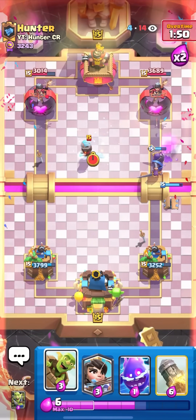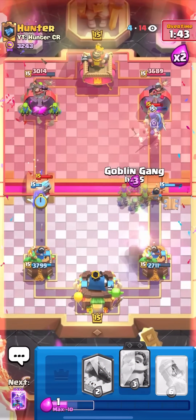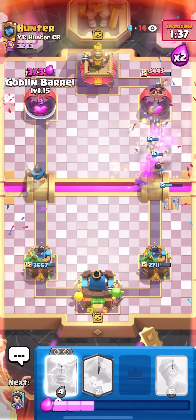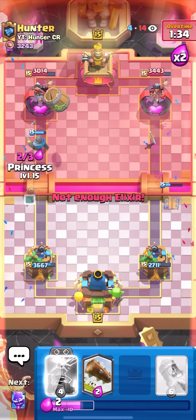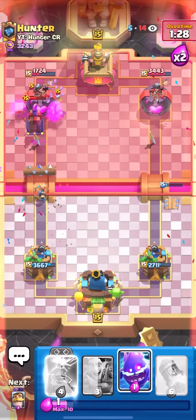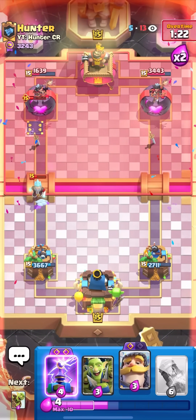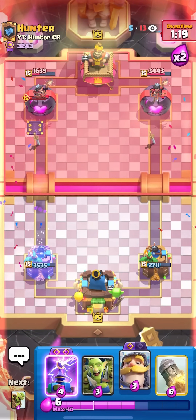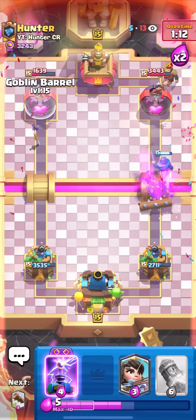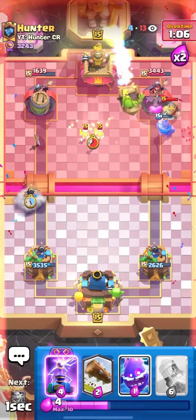Whenever they don't have a Knight in cycle and don't have Evo Tesla they can never defend. I'll Princess the bridge, splash the Knight, Goblin Barrel again — I know he's going to Log on the left, he has to Rocket the Princess. Now I can Goblin Barrel plus Knight at the bridge with no spells in his hand. He has to Tesla right in front of the tower to block the Knight, and if I Princess the bridge it splashes the tower and Tesla. E-Spirit — either way I'm up so much damage it's impossible for him to come back through Rocket cycling.